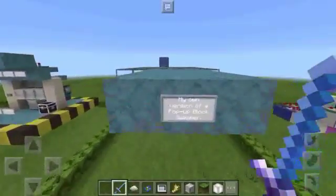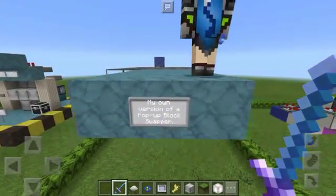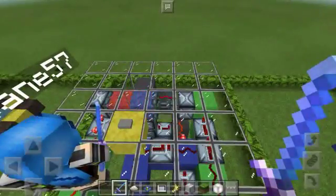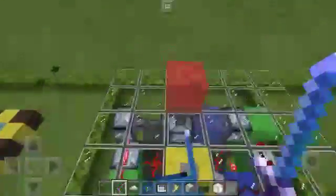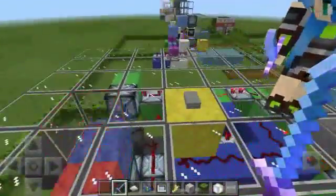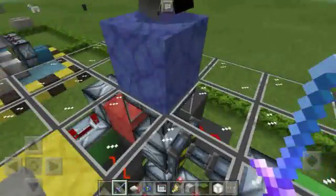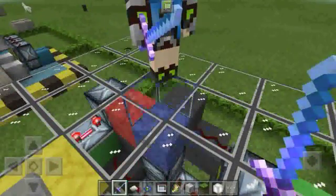And now we have his very own pop-up block swapper. So you can replace things like a cauldron or chest.